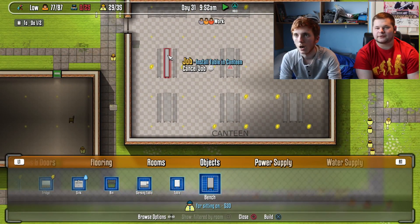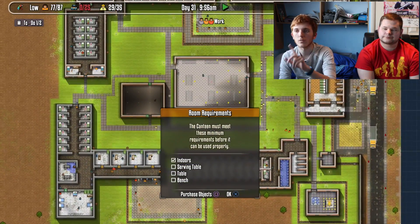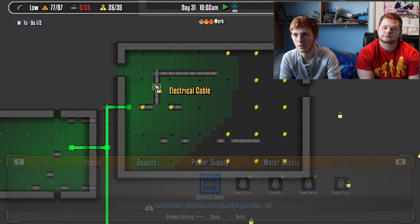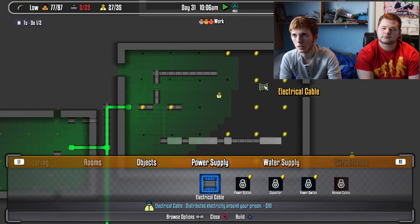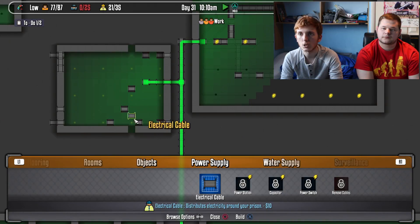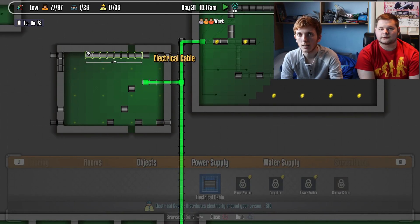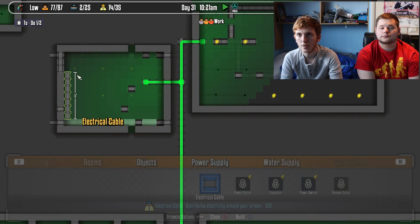That one has a caution mark on it — clicking it says it's missing items. I need a serving table or a table and a bench; once they're put in it'll go to green. Let's also get power supplied. So the cable runs all the way across this wall and connects, making sure all fridges and cookers are around the outside of the room.